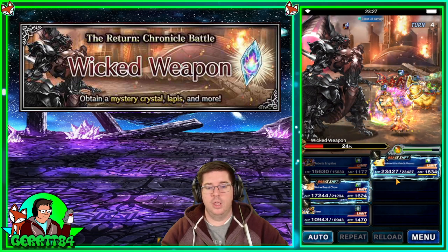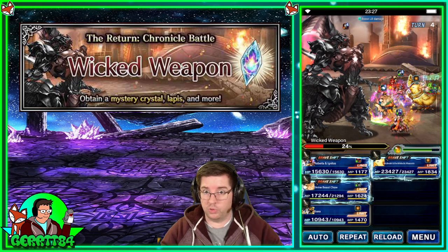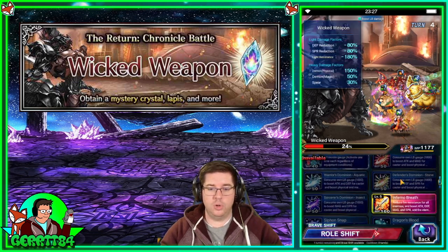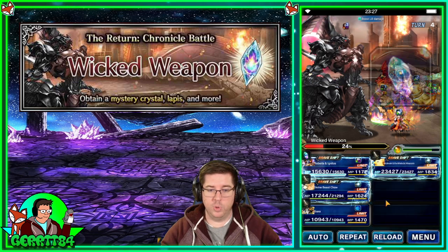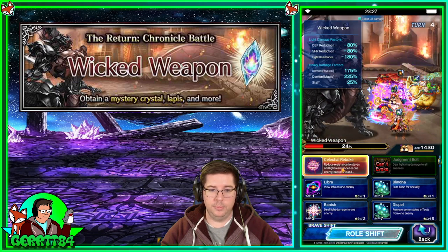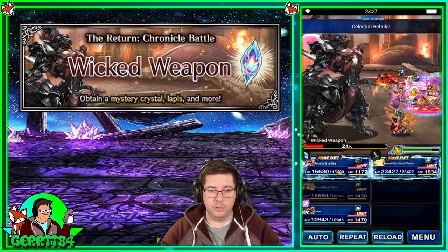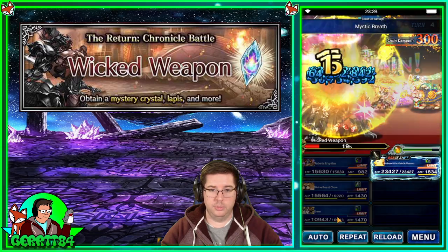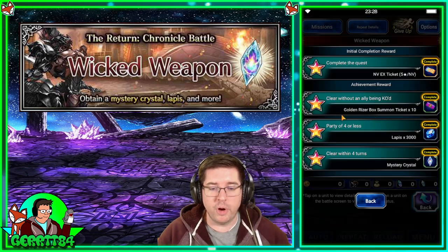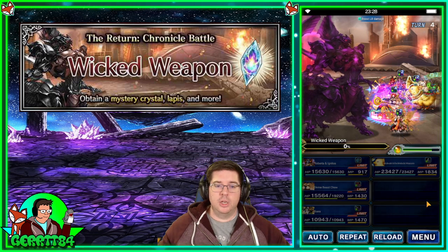Chow is going to do some Loyal Protector stuff to counter and fill LB. Our LBs are in place now — if you didn't get them, you could have Roberta do Draconic Triune to fill LB gauges and then let them chain with Chow capping. But we're good, so we do Mystic Breath four times, shift back up, and cap. And there we are — four turns, all missions completed: party of four or less, four turns, no KOs. We got it all done in one run.